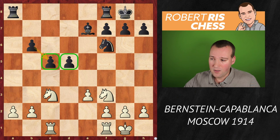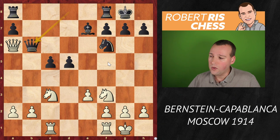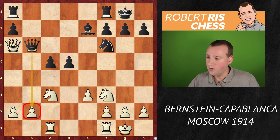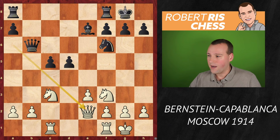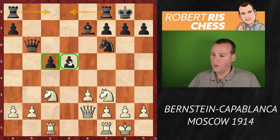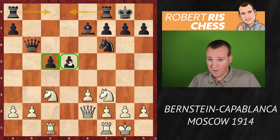White decides to keep queens on the board because Queen b6 also attacks the pawn on b2. Queen goes back to e2. This is the most instructive moment of the game. If you were given this position as black, probably you'd make a rook move — something like Rook fd8 or Rook ac8 — a standard plan to support these pawns. The position is pretty balanced, neither side really able to make many improvements. But Capablanca plays a very ambitious move — a very important strategical idea.